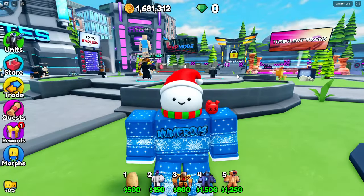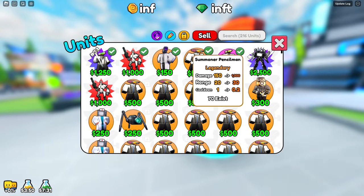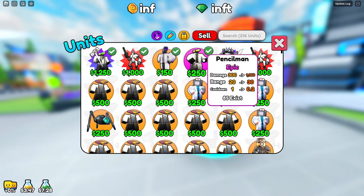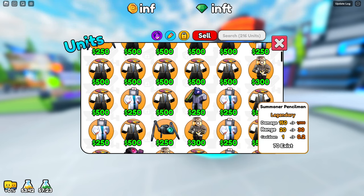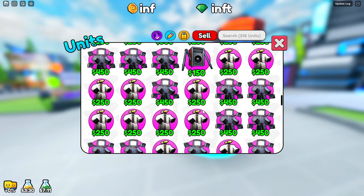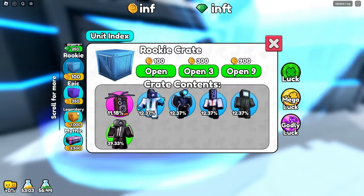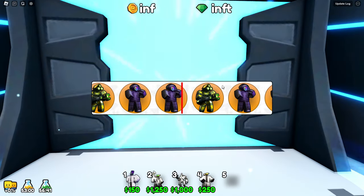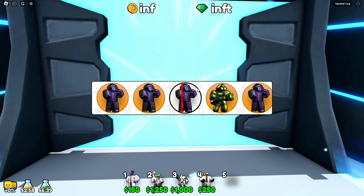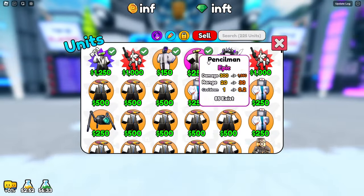Now that we've established that the summoner pencil man is terrible, let's take him off the team. His cooldown does get a lot better at higher upgrades — goes to 0.2 seconds — but he's just not doing it right now. Instead I'll equip something that'll keep us going. I just need something with high damage off the bat.